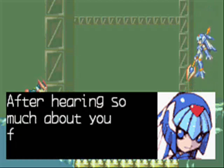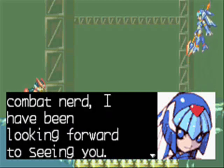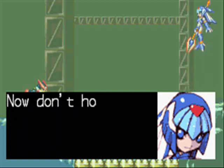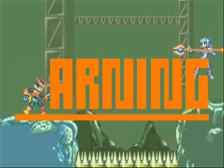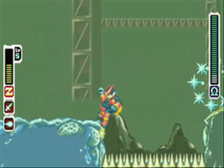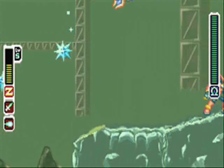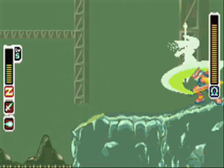She only has three attacks, not counting her EX skill. Her first attack is throwing three little copies of her spear that kind of home in on you - not too bad if you're behind her. Her second attack is floating over and summoning a ring of ice. Her third is creating icicles that float down.